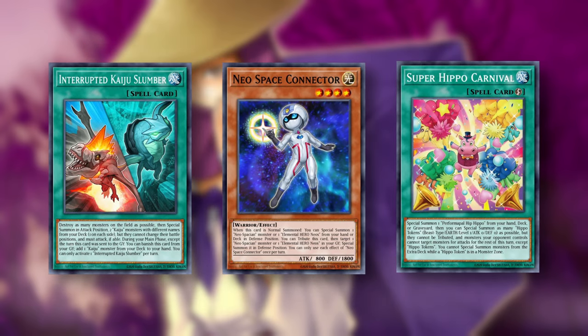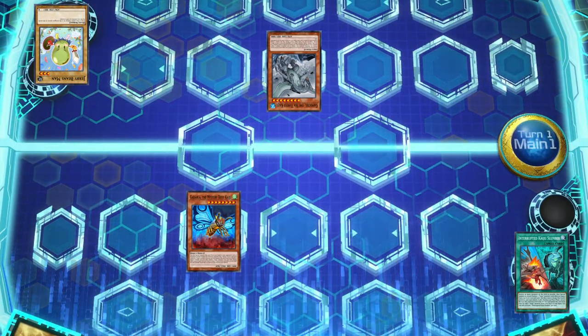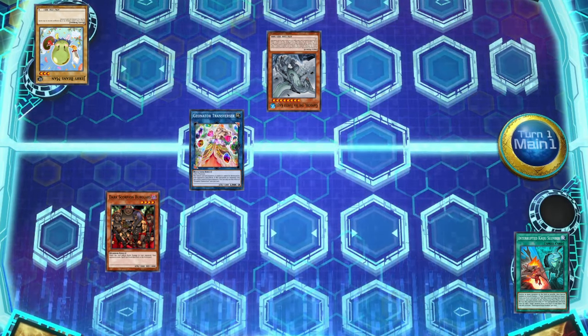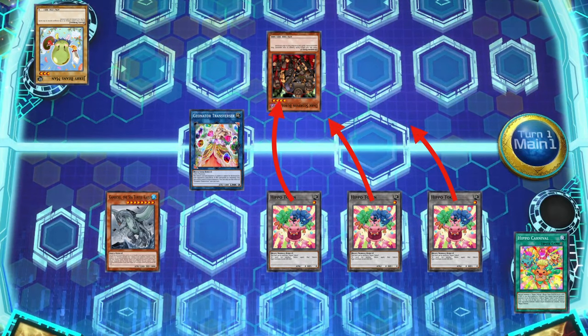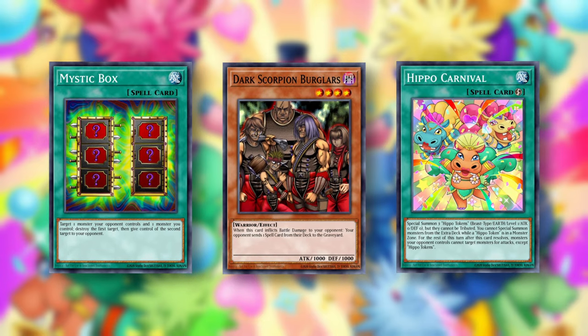And that's where the three-card combo comes in. The more consistent version uses either Nibiru or Kaiju Slumber to get a monster in our opponent's central monster zone, then uses either Neospace Connector or Sublimation Knight to summon Isolde, who can then summon burglars from the deck. Then we can link into Transversor with our other two monsters, swap control, and summon the hippos to attack into Dark Scorpion for the jackpot win. But since Isolde is banned in the TCG, I wanted to include a version of the deck that didn't rely on it — using Mystic Box or Shien Spy to give our opponent control of the Dark Scorpions instead.